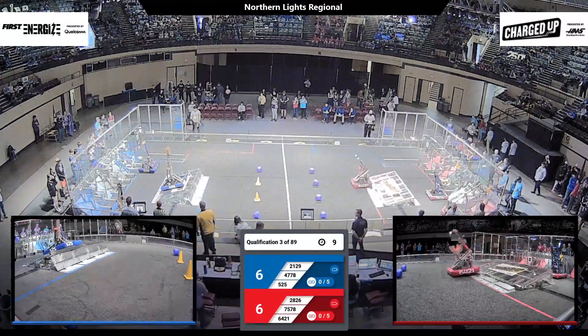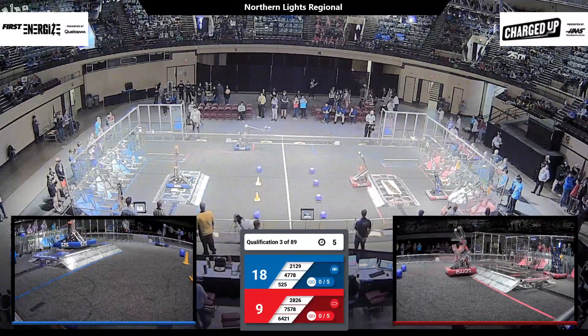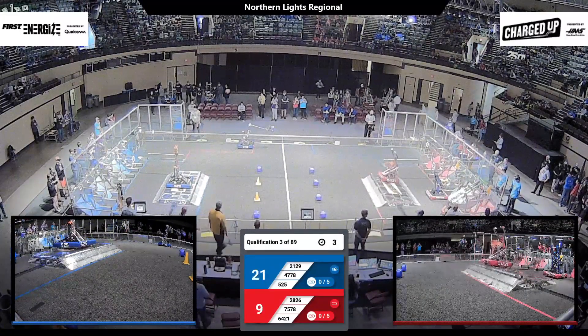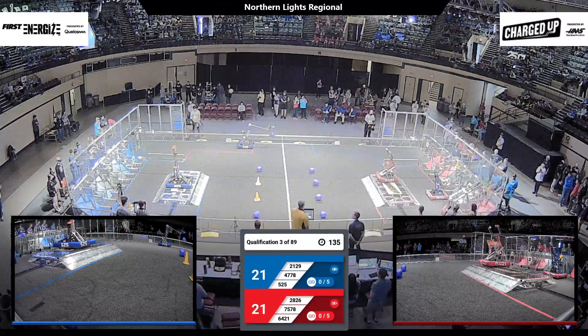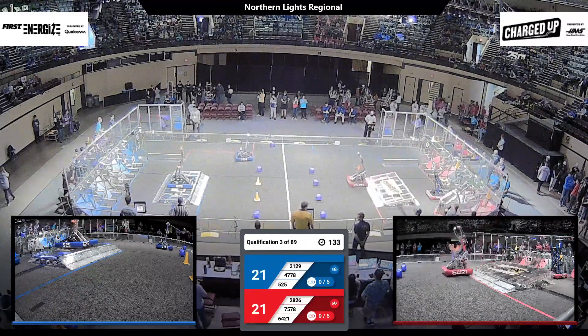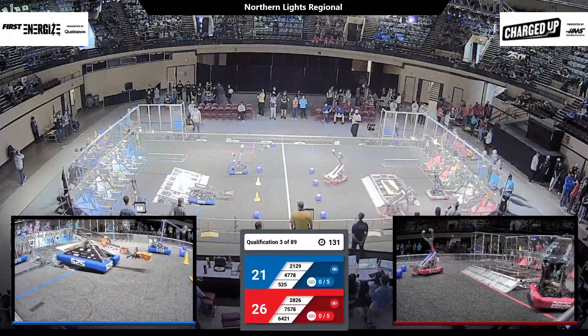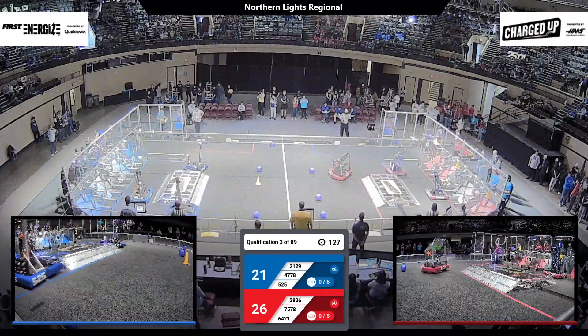Energy up on the grid on both sides of the field. One cone for the Red Alliance, one cube for Blue. Red Alliance, they've got 64-21 Warrior Box. A good place on the charge station. They've got the early advantage to the Red Alliance as the drivers now take control.